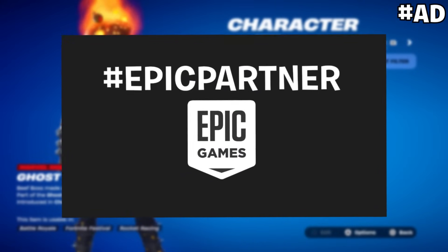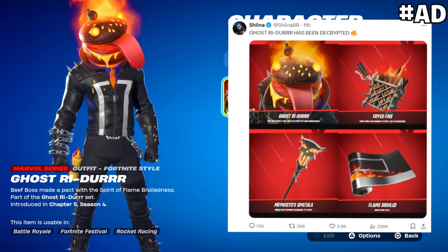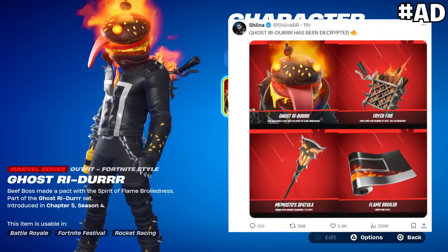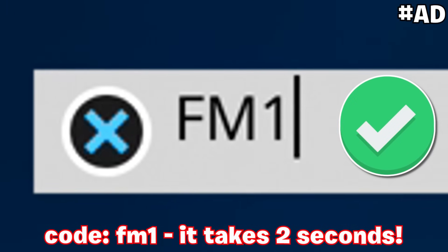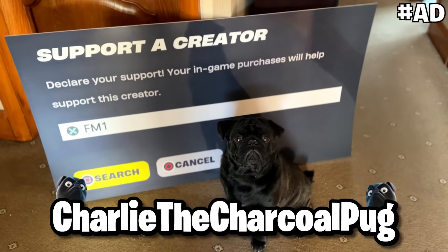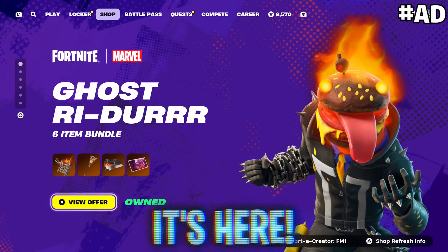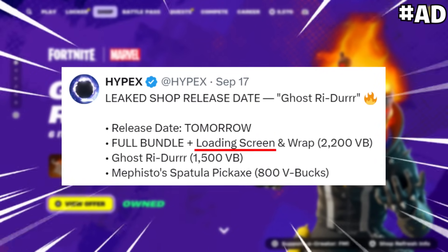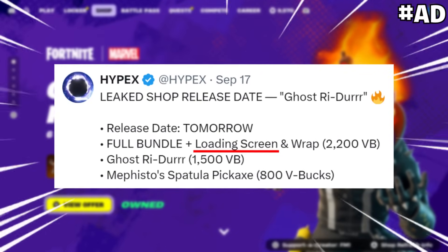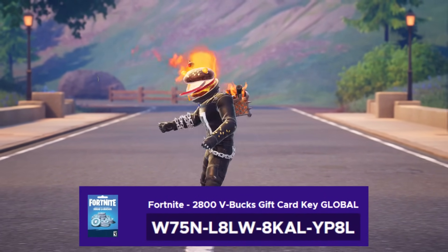On the topic of free stuff — as an Epic Partner in the early epic cosmetic program, they've sent me out the Ghost Rider set early. All the cosmetics are on screen right now, including a look at the skin in the locker with the bat bling applied. This should be in the shop now — September 18th at 8PM ET is the first rotation. All known prices are on screen, and the full bundle including a loading screen will cost 2,200 V-Bucks. Also, the first person to redeem this 2,800 V-Bucks code will have enough to get that full bundle.